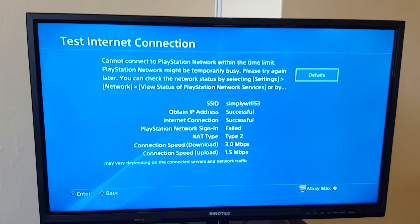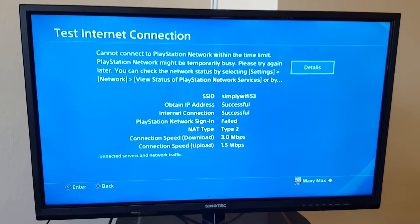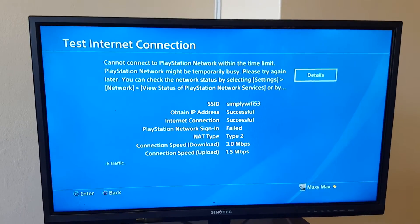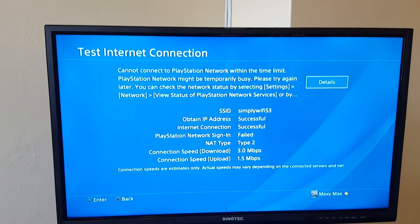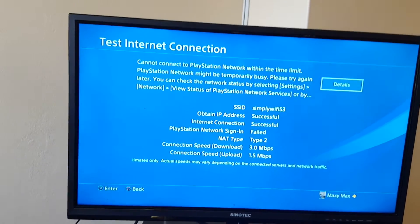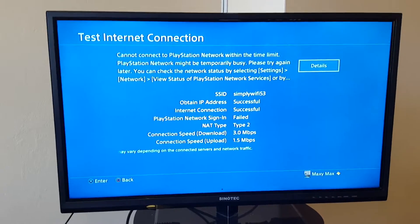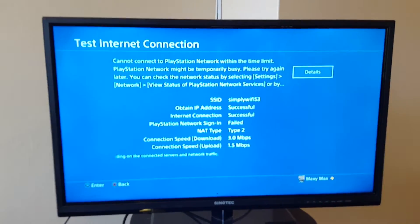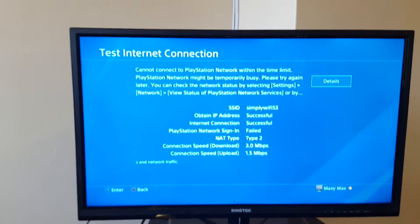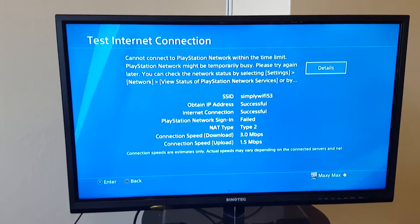I discovered that if you can get the PlayStation Network signed in, then it's fine — you can use whatever connection you want, as long as you don't switch off your console. So this is what I did: I couldn't sign in with my Wi-Fi, so I took out my Android phone and switched on my mobile hotspot.